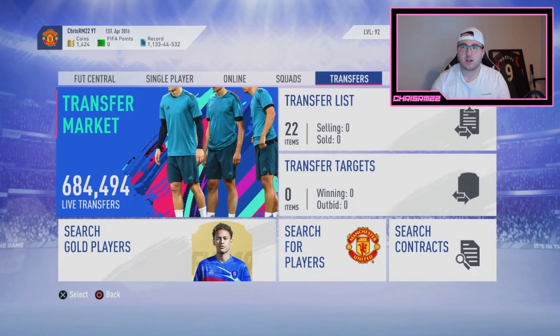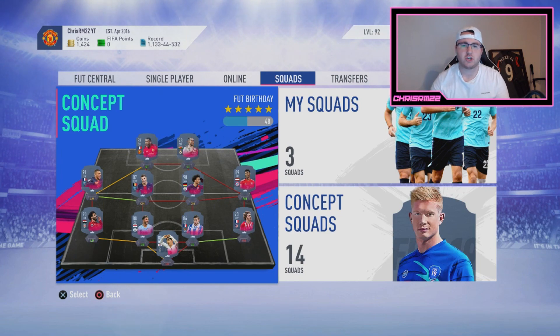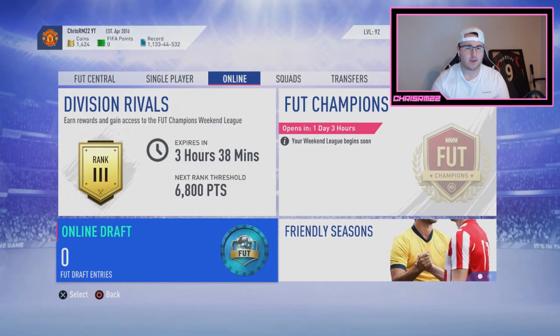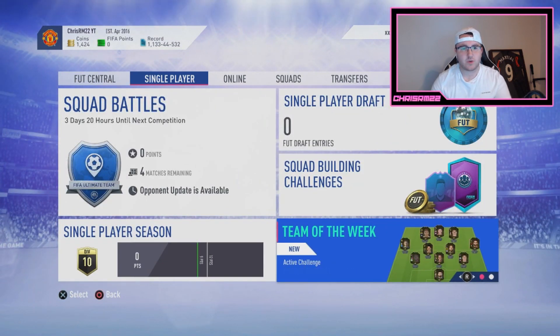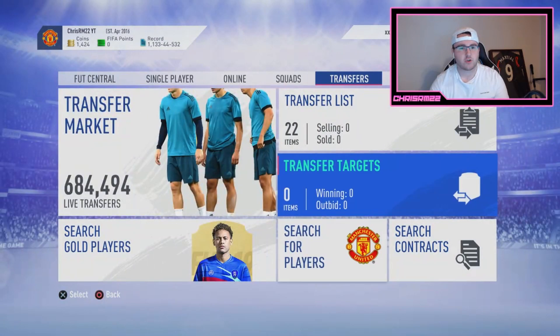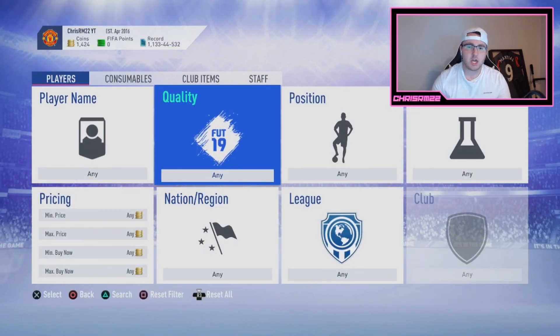I would have told you to do the catalog stuff, but the catalog is not going to be in next year's game. Apparently concepts aren't going to be in the game either, which I'm very shocked by. But that Team of the Week tip is going to be key depending on how many gold cards are in packs. The filters, the silver trading — all of that stuff you want to be looking at. If you get to 25–30k, just start doing the Premier League inform method I showed you earlier in the video.